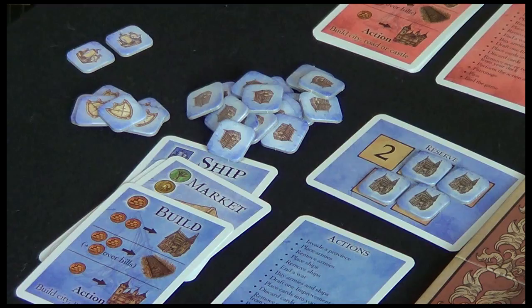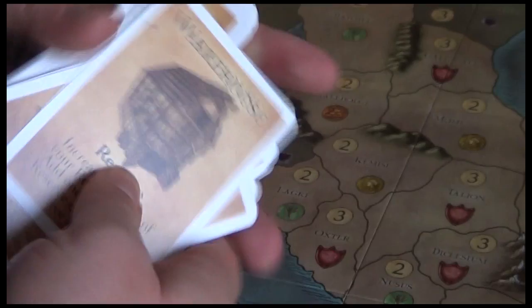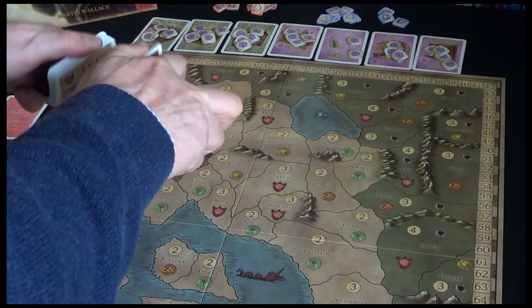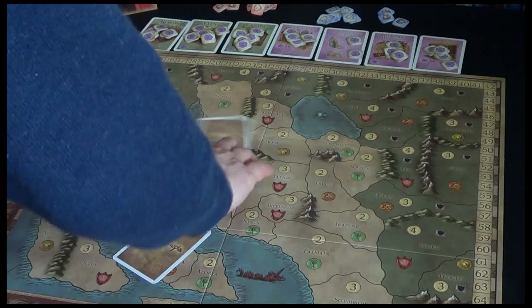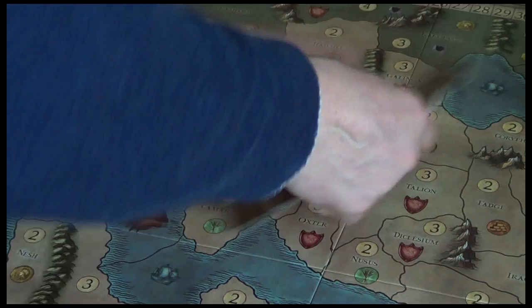Next, take a stack of province cards - these are all the ones with 'province' at the bottom. There's another bunch of cards; these are improvements. Make sure they're separate. Give them a good shuffle. Then deal a number to each player depending on how many players are in the game. For a two-player game it's 11 each. The rest place to one side. And this starting deck tells you which provinces you control at the start of the game.